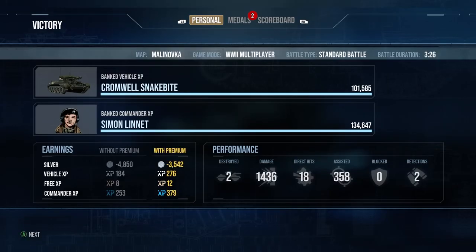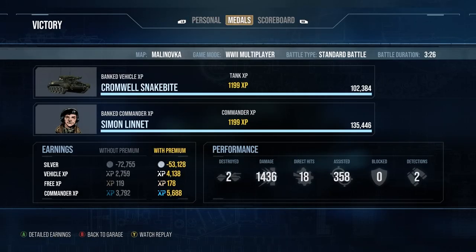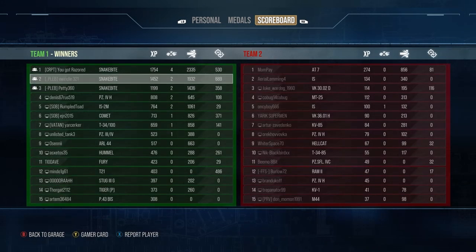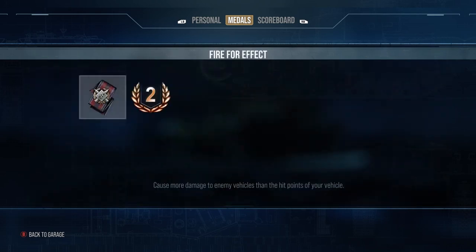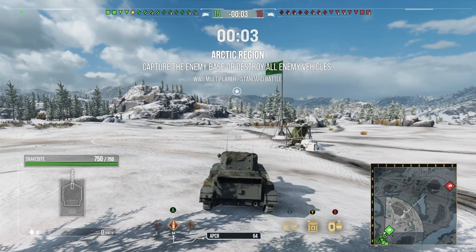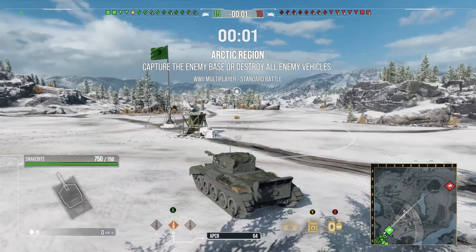We ended up finishing top three — 1400 damage, 358. It's not that great for a Snakebite, but it kind of just showed the mad gameplay you could do. To be fair, the Snakebite is an extremely extreme example because it is one of the fastest tanks in the game.